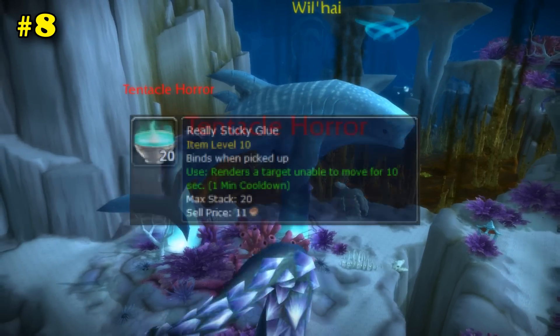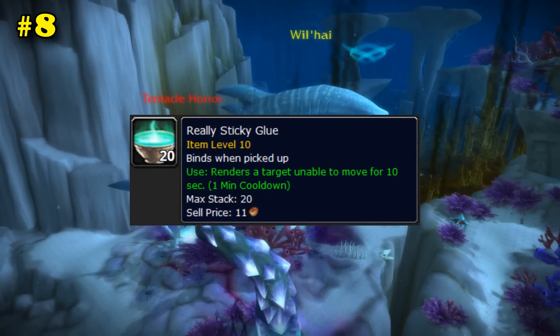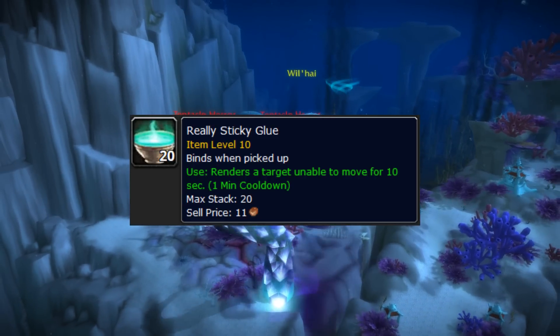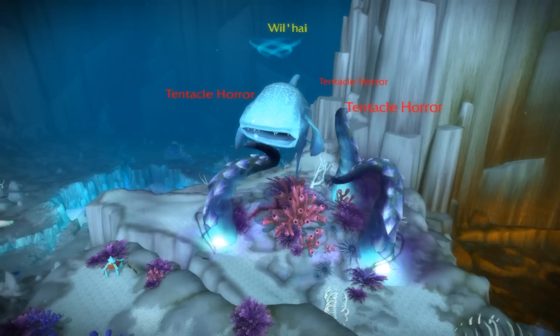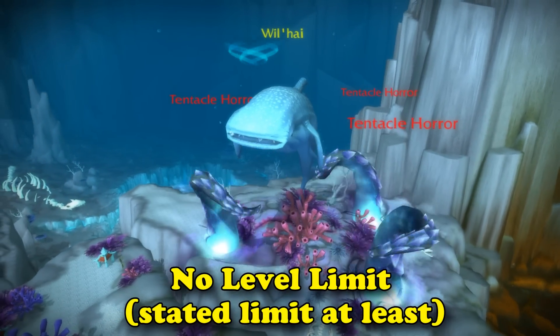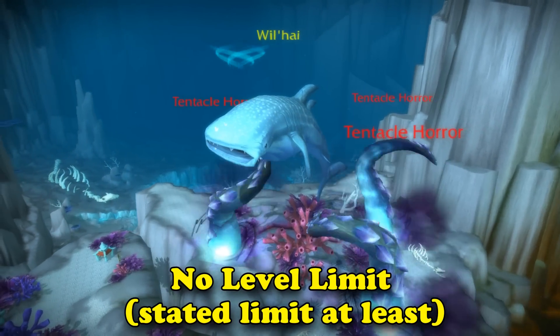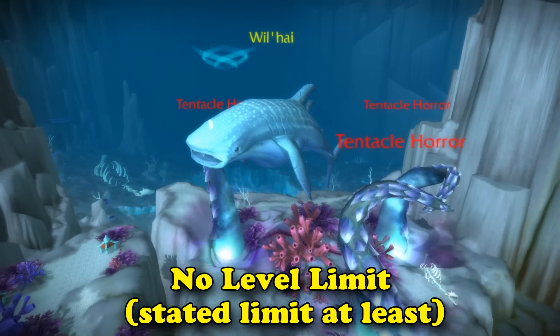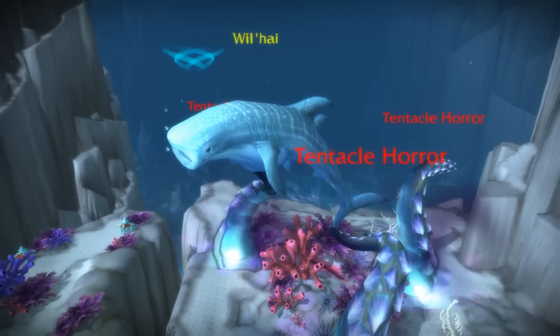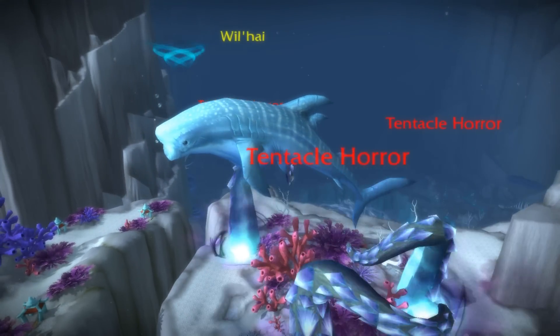Number 8, Really Sticky Glue. Need to instantly root something for 10 seconds that won't break on damage? Then just use some Really Sticky Glue. Since this item is no longer obtainable, it has no level restriction. Originally it came in a stack of 20 and could be sold at the Auction House, but was later changed to bind on pickup, making it a little limiting in its uses, but still useful at max level in the same ways that Magic Dust was.